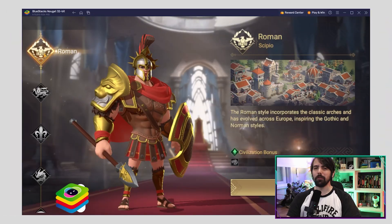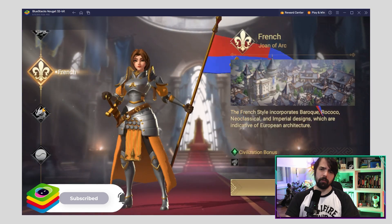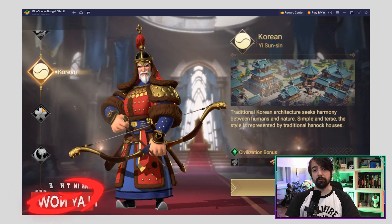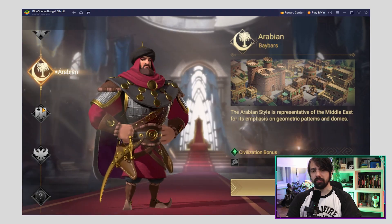First up, choosing the right civilization is crucial. Each one comes with unique advantages and buffs that stay with you throughout your journey. Remember, this decision is permanent, so weigh your options carefully. And don't forget, you can also get a free epic general based on your chosen civilization.